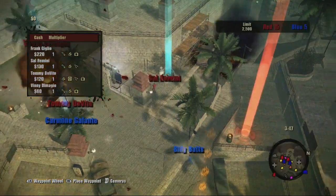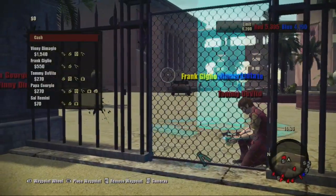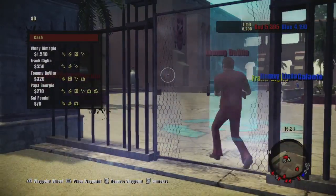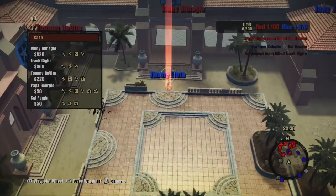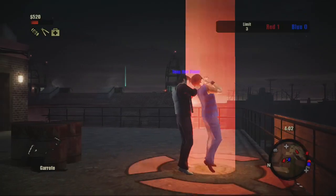Use waypoints to direct your teammates around the map. First, select the waypoint icon you want to use, then point and place it on the map. Waypoints can be removed at any time. As Don, you command your family. Use waypoints to mark enemies, scoring opportunities, and ambush points directly on the map.